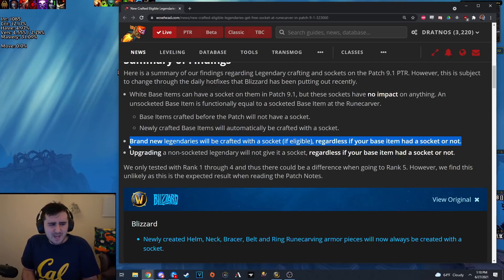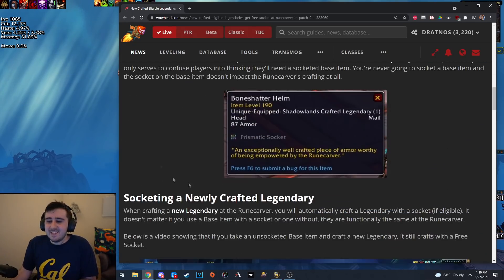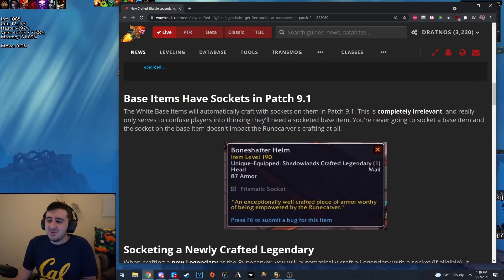And so you can save some gold that way. There might be some way to make gold off of this by flipping from one to the other — flip the cheaper ones and sell them for more. But my guess is that a lot of players won't have this information and will pay the premium for the ones with sockets that are newly crafted. So it might be a pretty expensive endeavor to try and buy up all of the unsocketed ones, and those just might not sell ever. It's a very weird thing that they've added these sockets to the base items that are completely irrelevant towards whether the final product actually comes out with the socket.